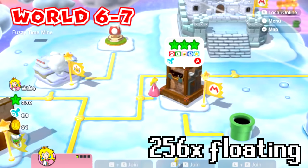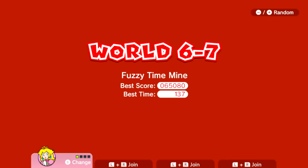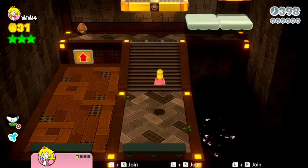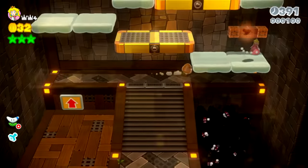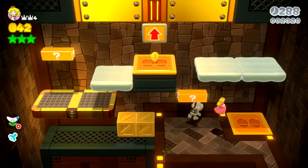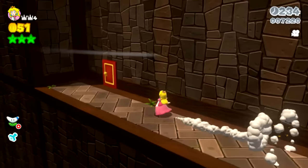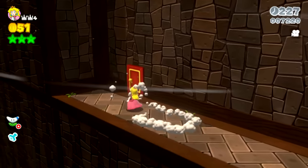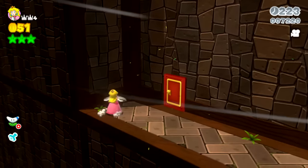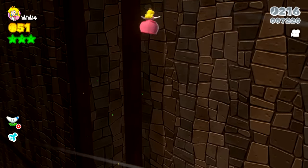Let's head to World 6-7 next - Fuzzy Time Mine. We are going to be floating even more now. We can float for pretty long now. I don't know how much floating is going to help us here since we're running away from these fuzzies. You can see that the dry boats get a bit confused when you just float in place like that.